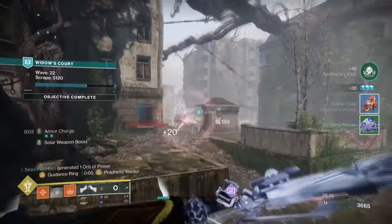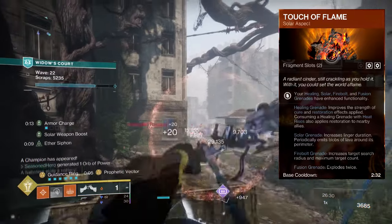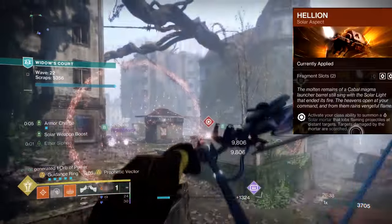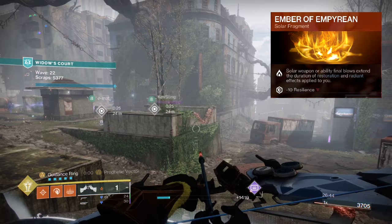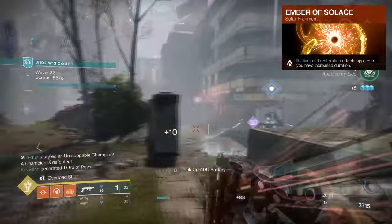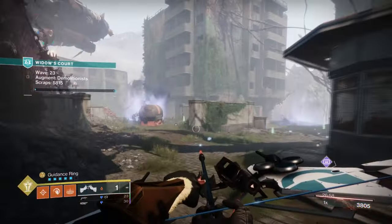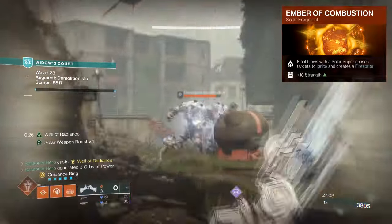Now for the aspects and fragments we have the following: Touch of Flame, where using your healing, solar, firebolt, and fusion grenades grants enhanced benefits; Helion, where using your class ability will summon a solar mortar that will scorch and ignite targets; Ember of Empyrean, where solar weapon or ability final blows extend the duration of restoration and radiant effects; Ember of Solace, where radiant and restoration effects applied to you have increased duration; Ember of Searing, where your class ability recharges faster when enemies are scorched; and Ember of Combustion, where final blows with a solar super cause targets to ignite and create firesprites.